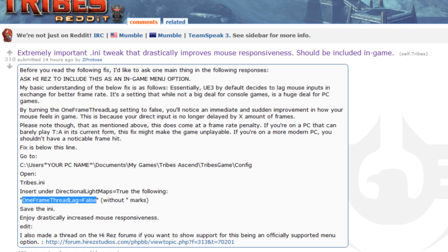Hey guys, so I was reading the Tribes subreddit and came across a post which said 'extremely important - any tweak that drastically improves mouse responsiveness but should be included in game.' I thought, oh my god, is this a fix for the mouse lag? Because you do get a bit of input lag on the mouse. You can kind of tell when you move the mouse in Tribes to aim at a target, or even around the menu - the menu is a better example - it lags behind, and that's irritating.